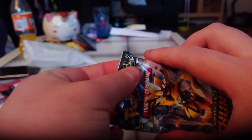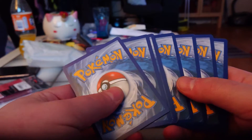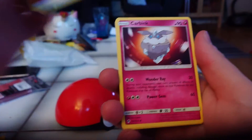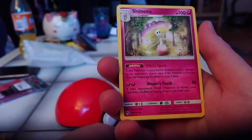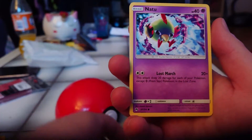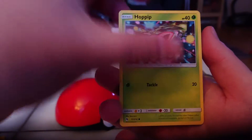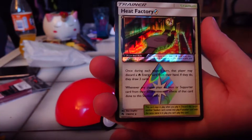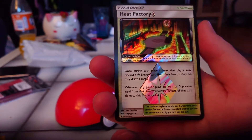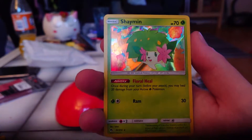One with the Lost Thunder. Fyanji, Arbok, Shiinotic, Fairy Charm Psychic, Alolan Diglett, Natu, Chikorita, Passimian, Hapu. The reverse is a Heat Factory — Prison Star card. And for the rare, a Shaymin.